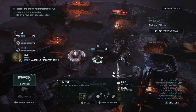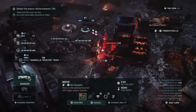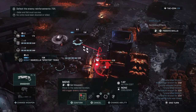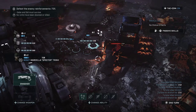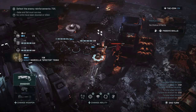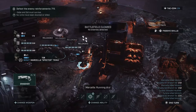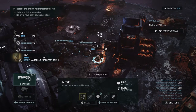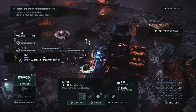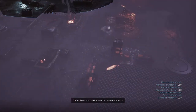Let's move her — she has two moves left. We'll move her right here and she should be able to off him no problem. Perfect. Let's just end turn.